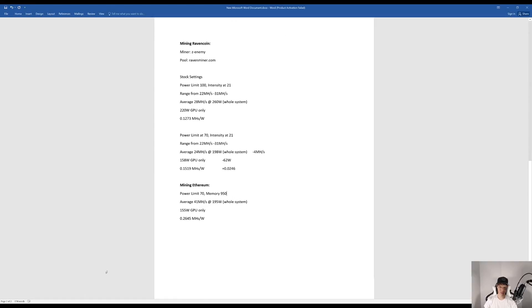Mining Ravencoin using Z enemy miner on the pool ravenminer.com, at stock settings with power limit at 100 and intensity at 21, I was ranging between 22 to 31 mega hashes, averaging around 28 mega hashes consuming around 260 watts. My GPU itself was only consuming around 220 watts, so I was getting around 0.1273 mega hashes per watt.